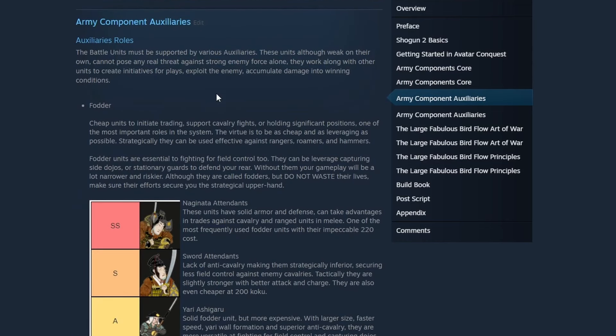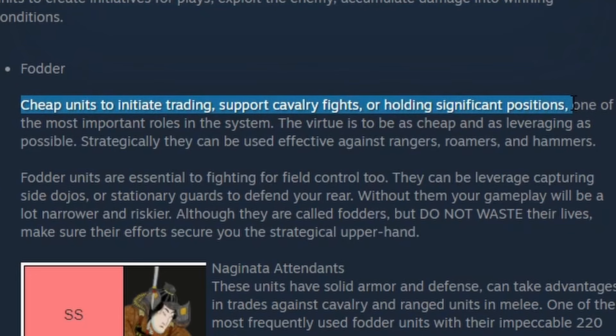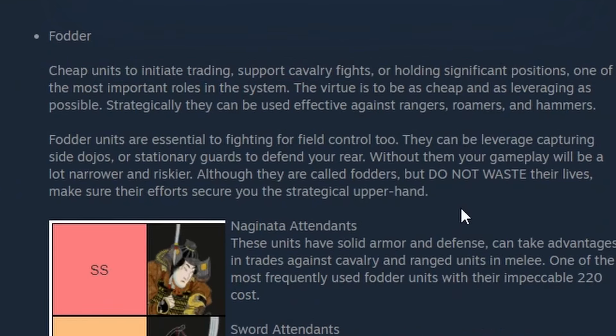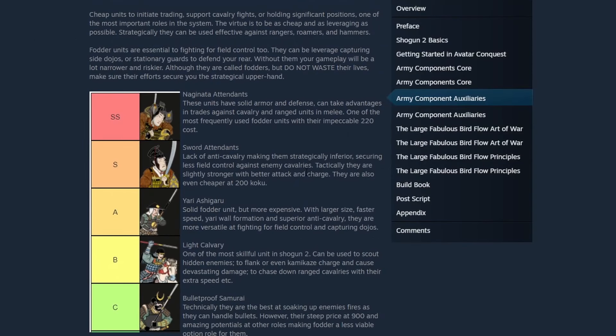Now we have the auxiliary roles — a variety of roles that units take on. First, the fodder: cheap units to initiate trading, support cav fights, or hold significant positions. Although it says fodder, you don't want to waste their lives — you want their efforts to secure you the strategic upper hand. Most of you will be using Yari Ashigaru in this role. Light cav is also really good for reconnaissance, charging down enemies for quick kills, harassing, and distracting.